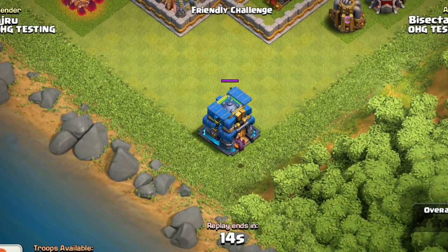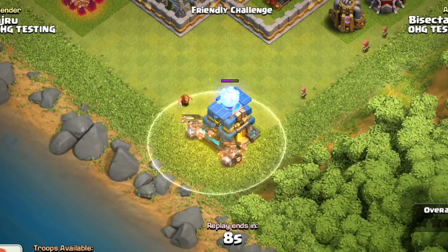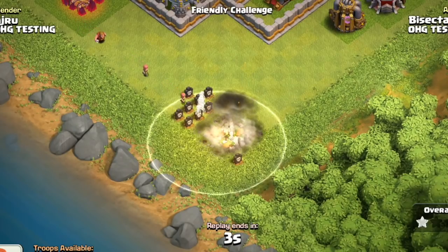We do have to hide the troop bar to keep other things in the update secret. But let's look at these level 7 hogs once again. There's a heal spell — doesn't matter. Those hogs are toast.